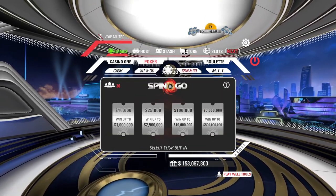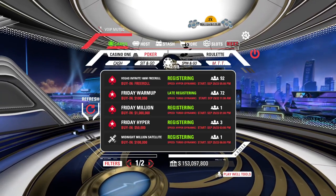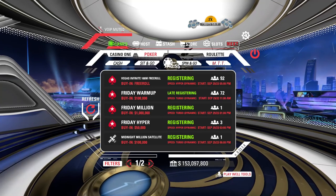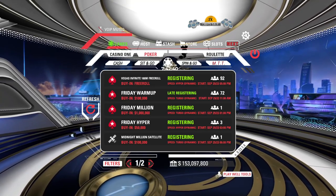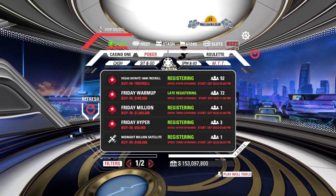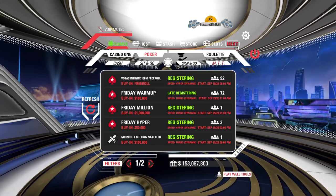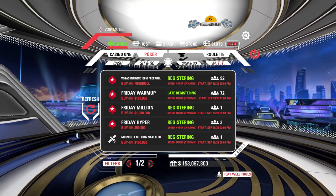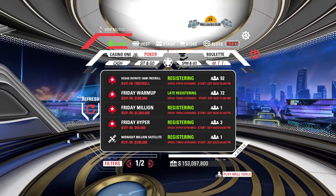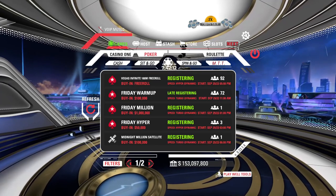We have Spin-and-Go, which is a lot of fun with different stakes. And finally, we have the MTT — this is probably the most popular feature in the entirety of Vegas Infinite, and probably the apex of the poker experience. It's multi-table: it starts with a bunch of different tables, and as players get knocked out it consolidates down to one final table of eight players. If you're going to be playing Vegas Infinite, you'll probably want to check this out right away.